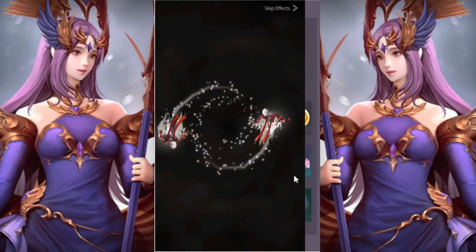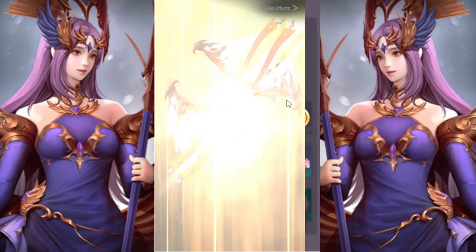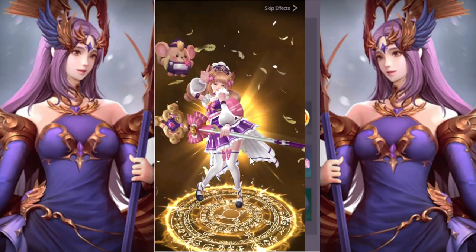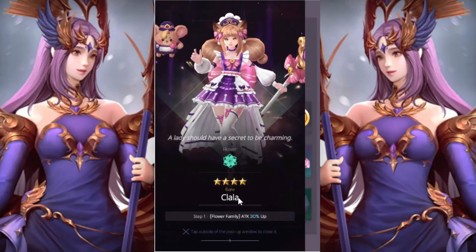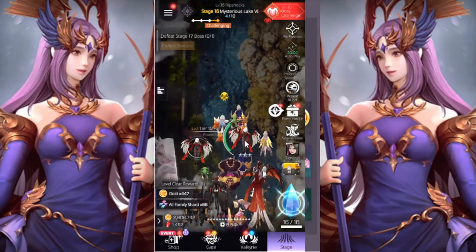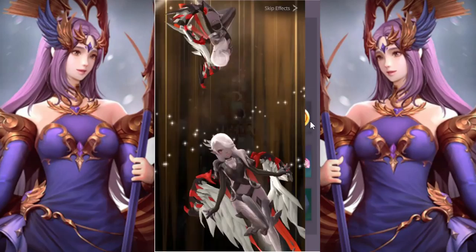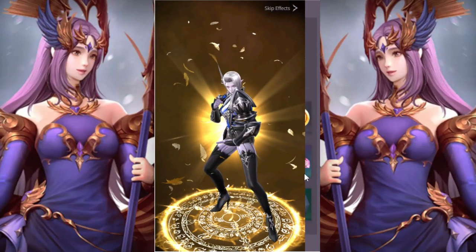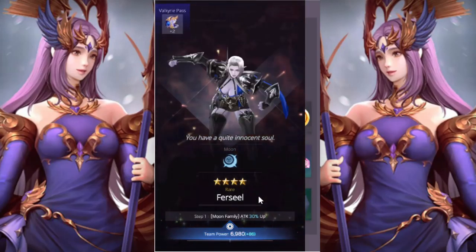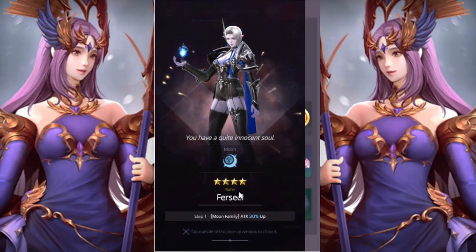If you get to tier 10, you merge two tier 10s together and you get a Valkyrie. Let's see which one we get here — I haven't seen that one yet. We got another new one, and we'll merge another one so we'll have two of those. Oh my gosh, she is cool looking — a rare fairy, she's basically a dragon.